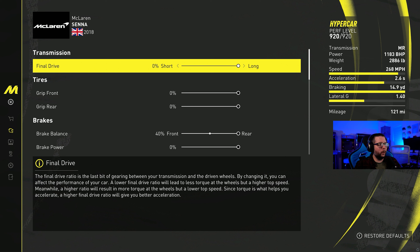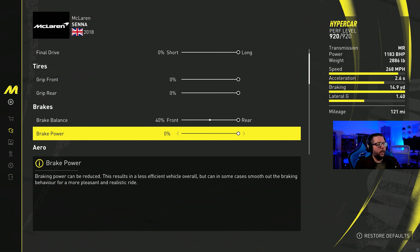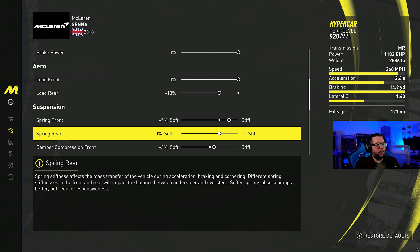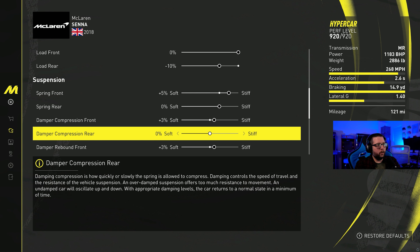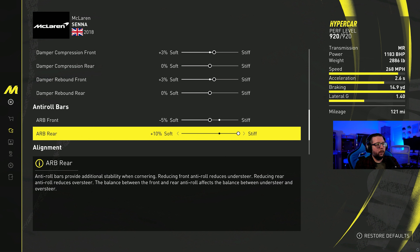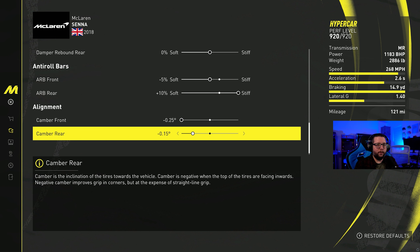Here is the pro tune: brake balance is at 40, giving a braking distance of 14.9 — that's very good for the hypercar class, meaning you can brake a little later than other cars. Aero: load rear set to minus 10. Spring front at plus 5, compression front at plus 3, rebound front at plus 3. Rear suspension is all at 0. Anti-roll bars: minus 5 front, plus 10 rear. Alignment: minus 0.25 front, minus 0.15 rear.